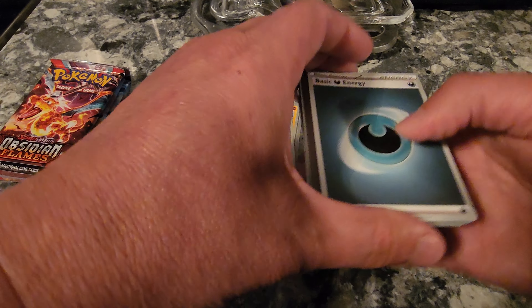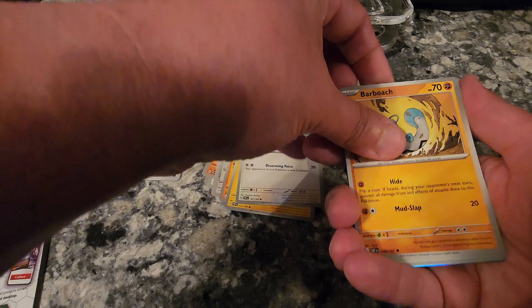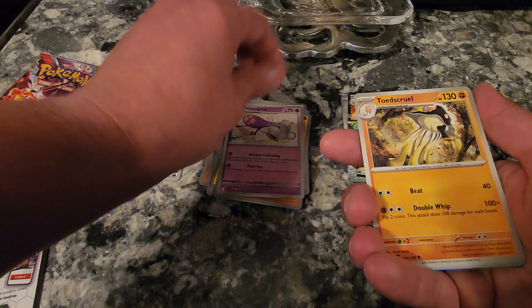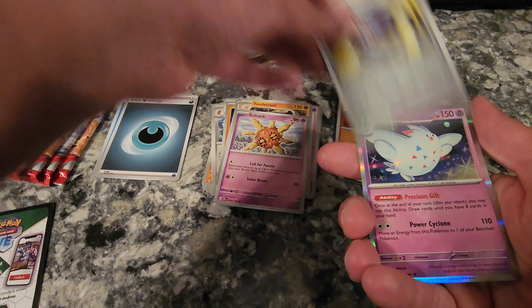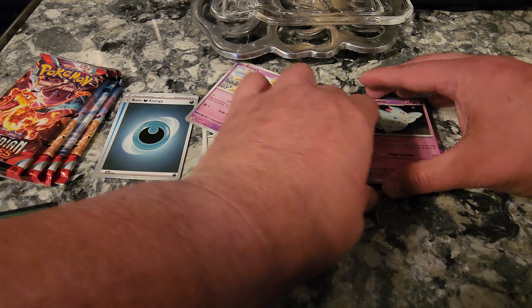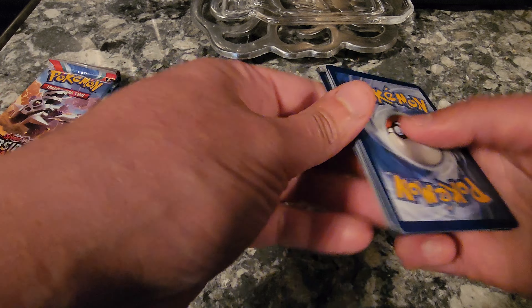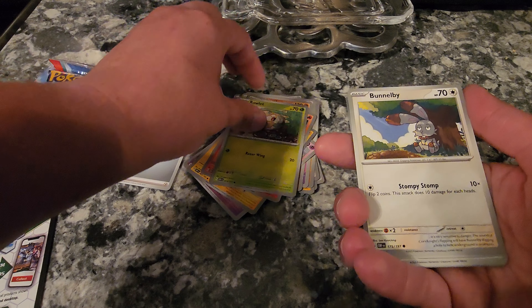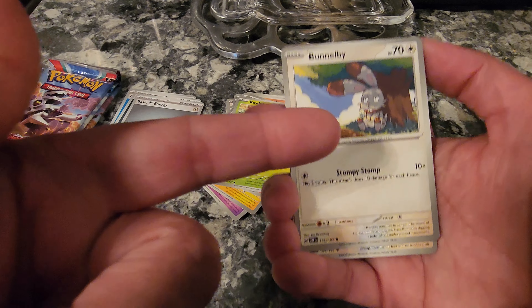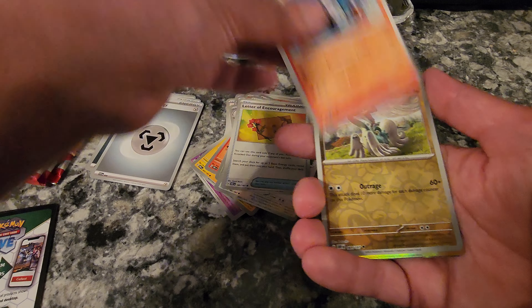My nephews tell me I always hit the big ones out of these. Glimmet, Tadbulb, Lechonk, Barboach, Polteageist, Toedscool, Soulrock, Rockruff, Holo Pawmot, Cap, Holo, and Toadskipper. Basic Energy, Magnemite, Larvesta, Rowlet — Bumblebee, he looks high, I'm sorry but he looks high. Bobby Point Clone, Letters of Encouragement, Chandelure.